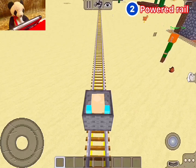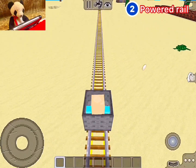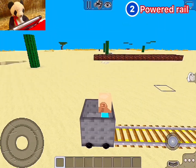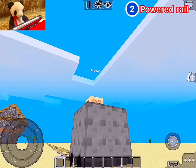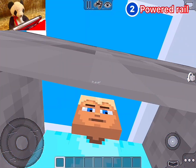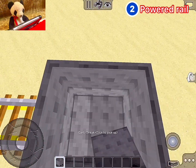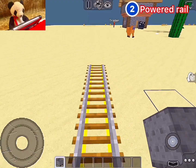Next is the powered rail. The powered rail makes you go two times faster than the original rail. See how fast it is? It's very fast — you can make a crazy, fast roller coaster with the powered rail.